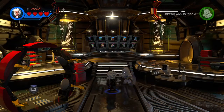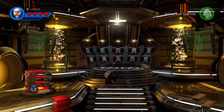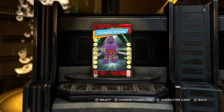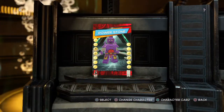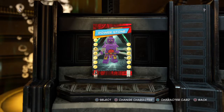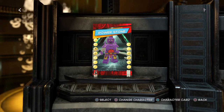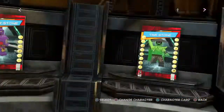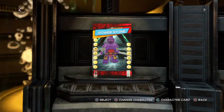Hey guys, Kansas Marvel here with another video on custom characters in Lego Marvel Super Heroes 2. Today I'm gonna be making the character known as Ghost, which is the villain of Ant-Man and the Wasp. Since the trailer came out like yesterday, I decided to go ahead and try to make the best version of Ghost.